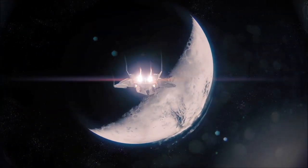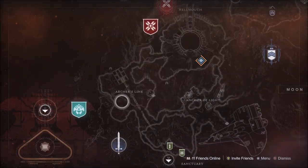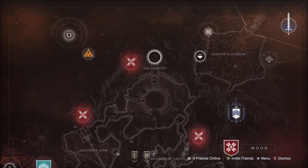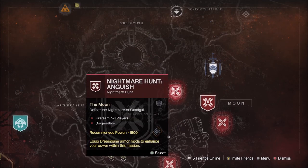On the Moon, the weekly story mission should be Beyond. The Trove Guardian is located in Archer's Line. The Wandering Nightmare is the Nightmare of Jaxx, Claws of Zivurath, on the Hellmouth. The Nightmare Hunts this week should be Scolas — Pride, Omnigul — Anguish, and Zydron — Servitude.